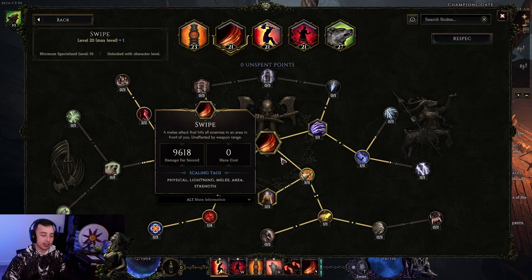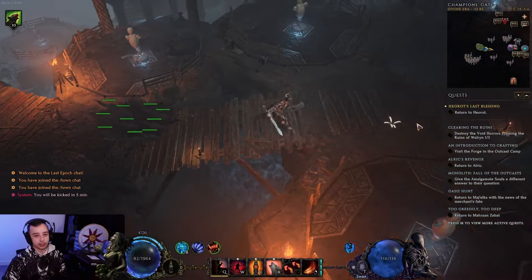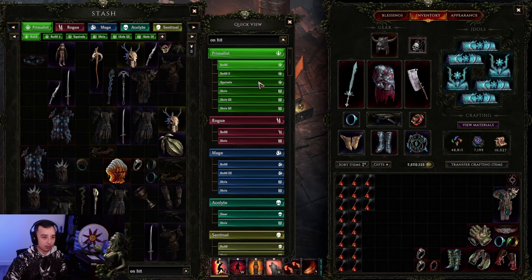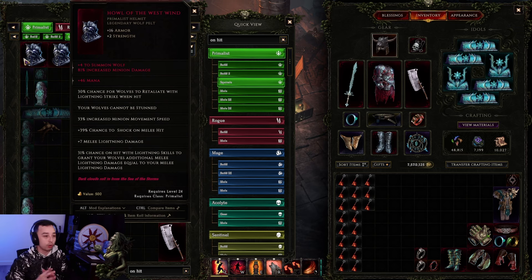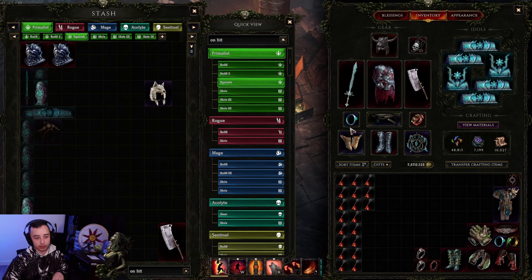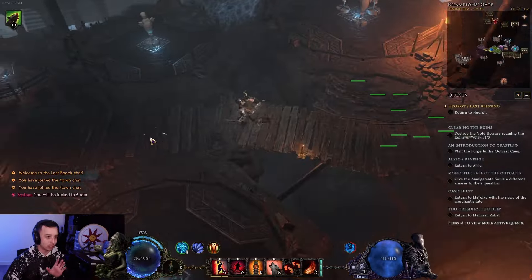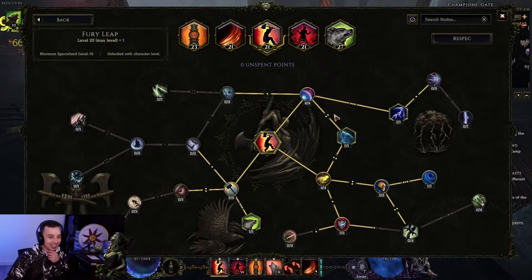There's another trick using Howl of the West Wind helm, which gives your wolves additional melee lightning damage equal to your own melee lightning damage. There's a snapshotting method where you summon your squirrels first, then equip Howl of the West Wind — if you have melee lightning damage on your weapons, they will have that flat damage on top of all the squirrel buffs. It's pretty unethical to do, but it exists.